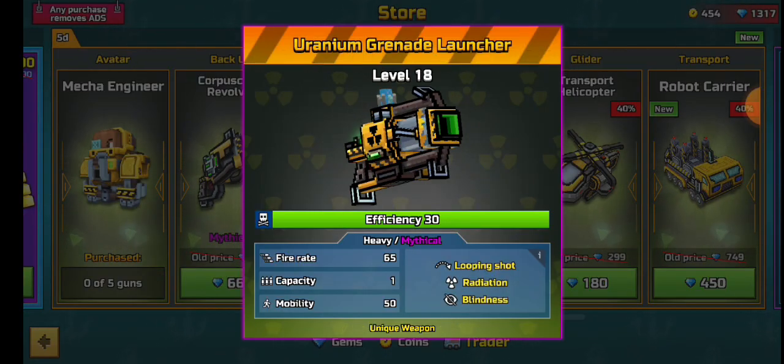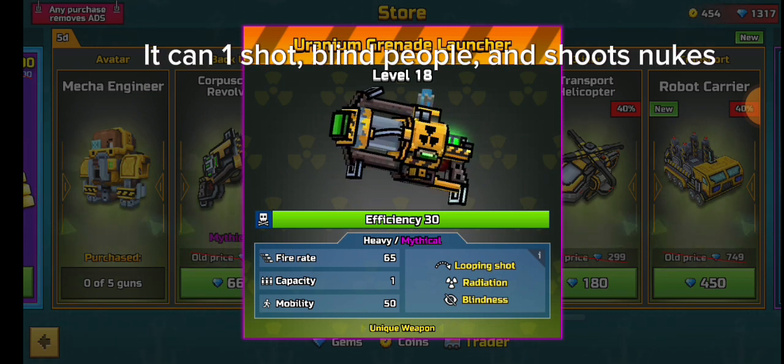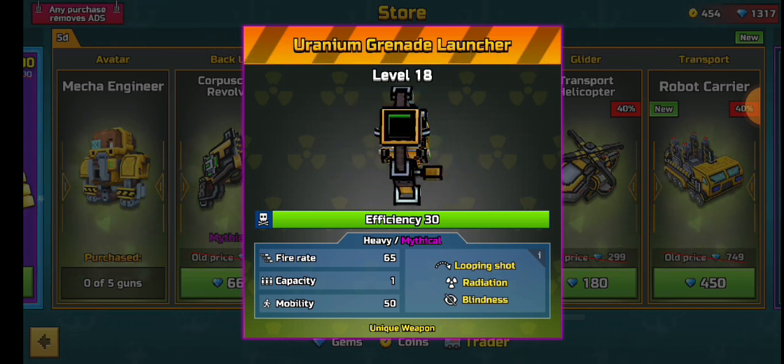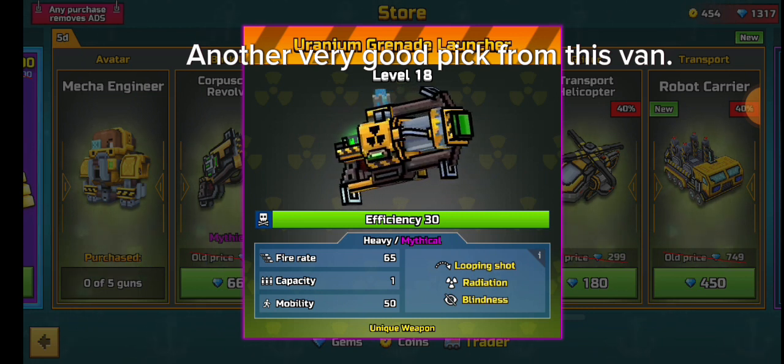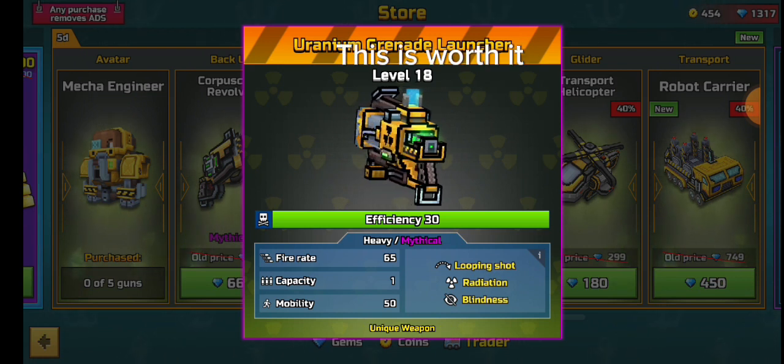Uranium Grenade Launcher is good. It can one-shot, blind people, and shoots nukes. Another very good pick from this van. This is worth it.